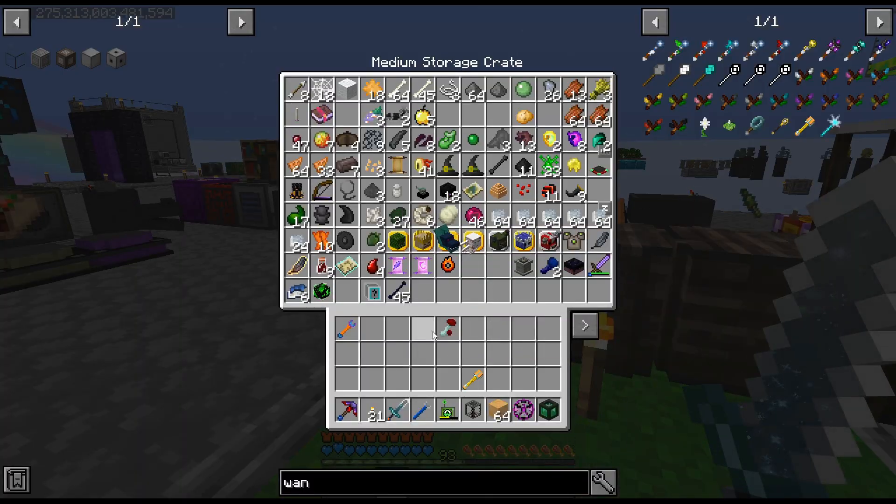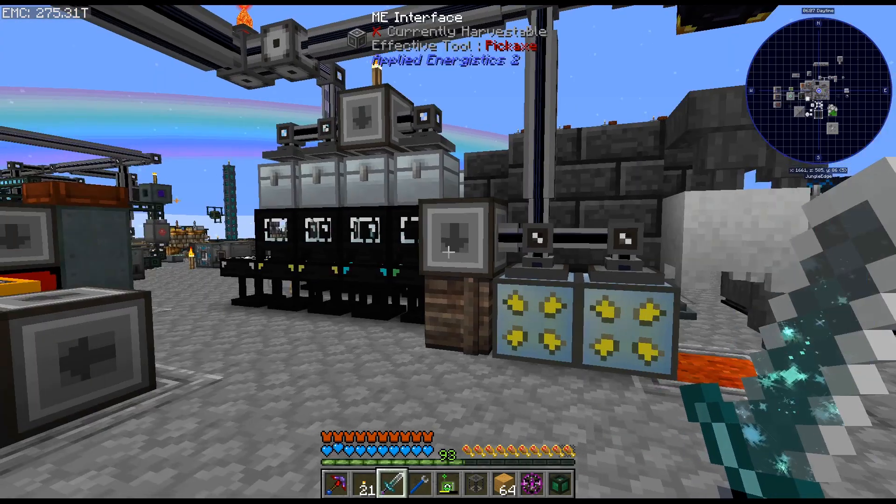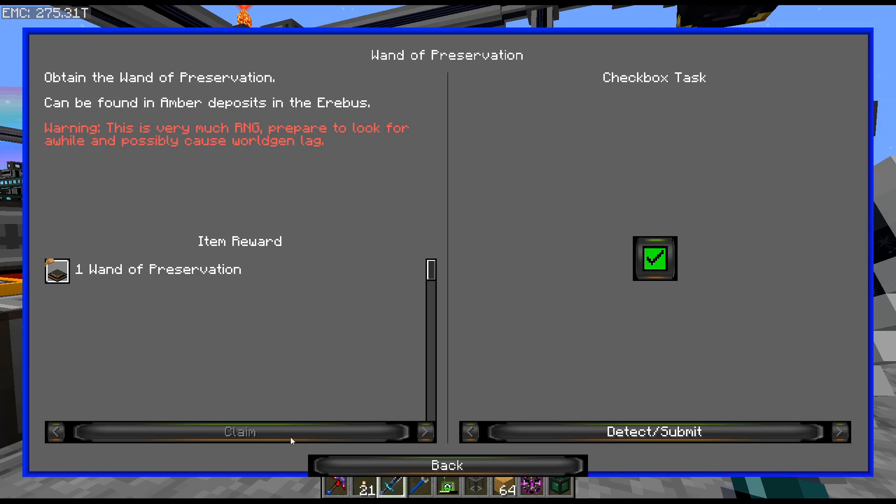I'm not gonna throw that in there - there's no point, I don't think I need any of that stuff anymore. So there we go, wand of preservation - that wasn't as bad as I thought it was gonna be. The next achievement though, I'm a little worried about.